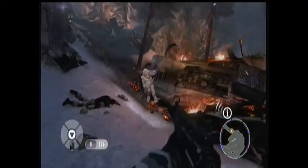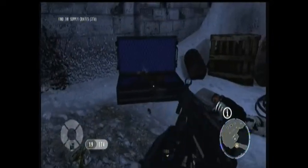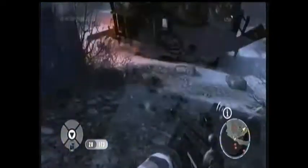The second one is just underneath the bridge, which is about 10 seconds ahead of where I just was. Deal with all the people over here, then instead of following the objective marker, go into this little tunnel just on the left — there's a supply crate with sniper rifles in it. That's the second one.